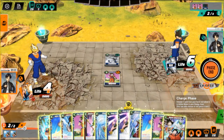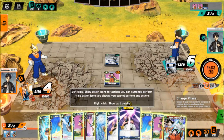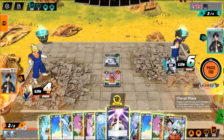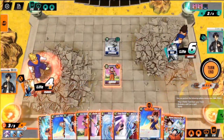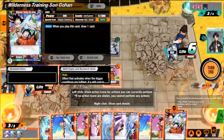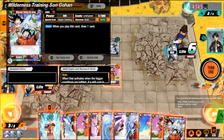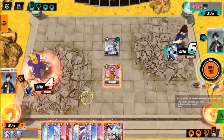Charge phase. We're only gonna have three energy. I'll put this blue down. There's no Vegetas in our hand. Where are all the Vegetas in the deck, much less the hand? Holy shit.